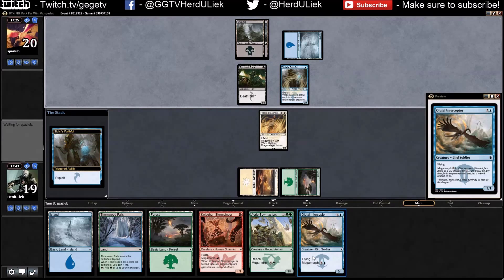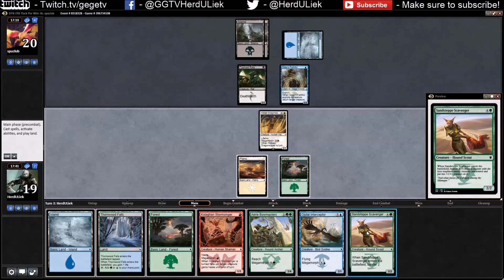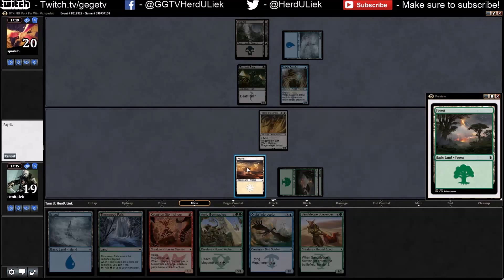He actually has a Sidisi's Faithful as well. And he's not going to sacrifice anything. I think that was the right thing to do — cast face down first.